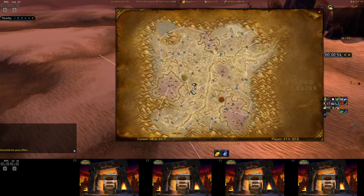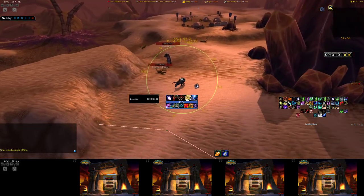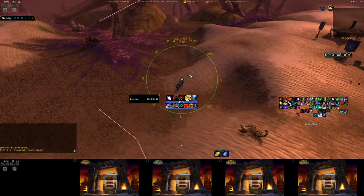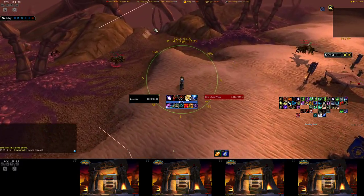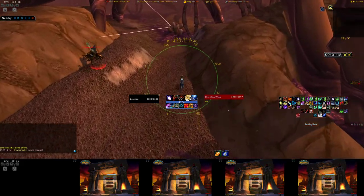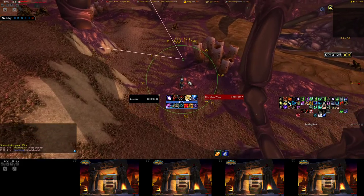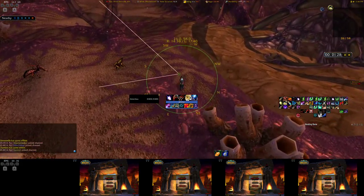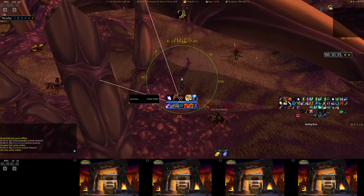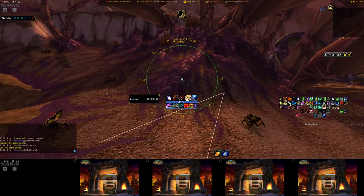This is a pretty safe route. We go through here and check these spawns because there are actually two - there's another spawn back here but I don't have it on GatherMate right now because I deleted it. These are random spawns. Sometimes there's an easier mob to avoid here. If they're over to the left you don't have to worry about it, but they do pat over here so they're a little annoying. You can wait for them to pat back. There are no stealth guys in this hive, but there are in the other two hives.